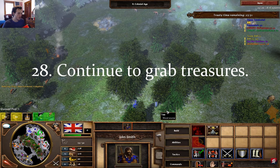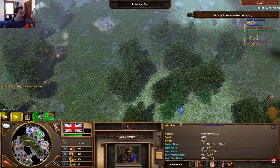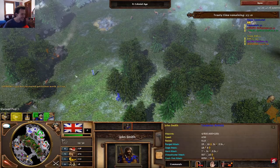Number 28: grab treasures. There are sometimes some great treasures out there that last the whole game. Use your explorer's abilities to break down valuable ones over time and continue to grab them as the discovery age ends. Many players forget to utilize them after age 1.